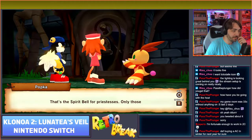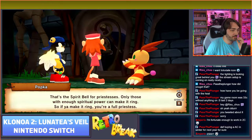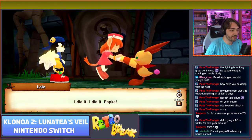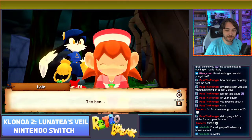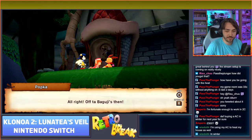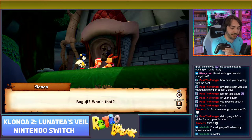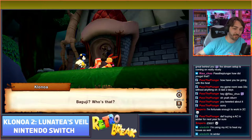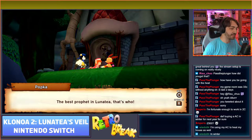There's a spirit bell for priestesses only - those with enough spiritual power can make it ring, so if you make it ring you're a full priestess. I did it! Someone in chat uses their AC to heat the house in winter too - that's cool. It's a portable one that you can move around with a big pipe coming out the back that feeds out the window. In America most of them are built into the window apparently.